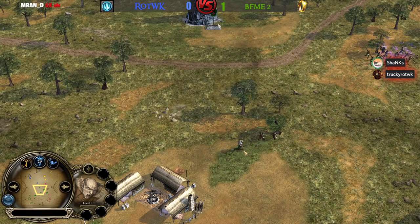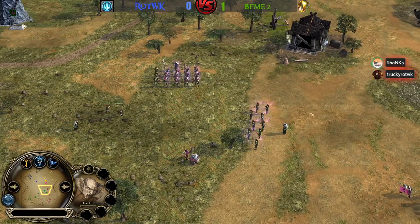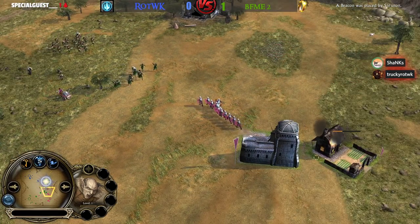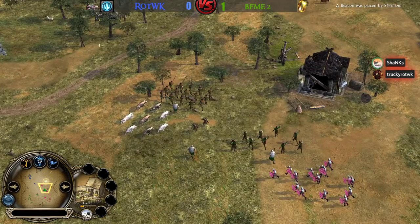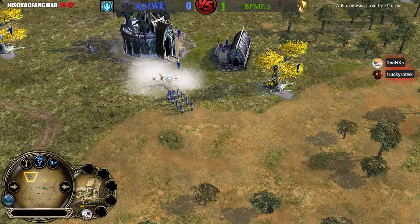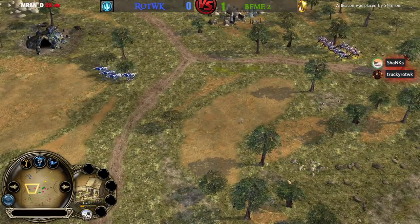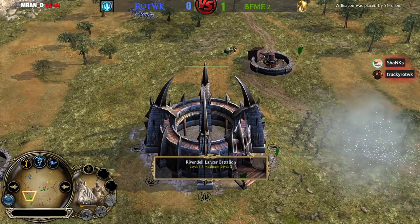They were not able to take down this farm even though they used the debuff from Isengard and the buff from the Elven faction. The Elves need to make a well to heal up those Lancers — they are quite slow. With only four units remaining they won't be able to deal damage. Imperialist has still got his Warchant so we could see a big attack coming in now.